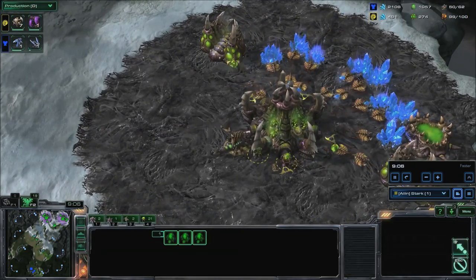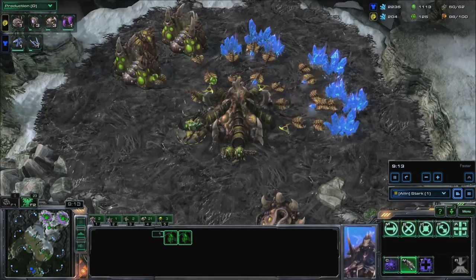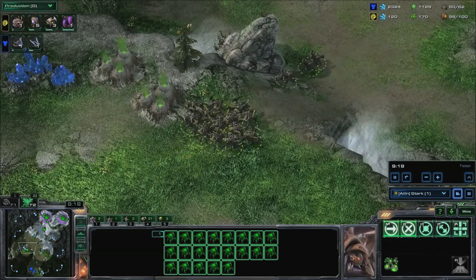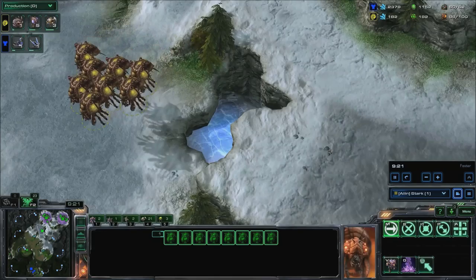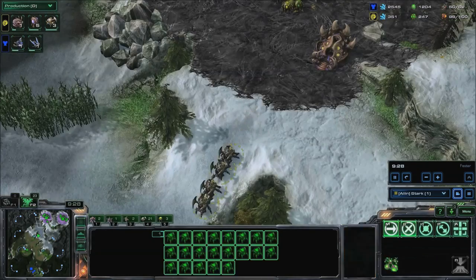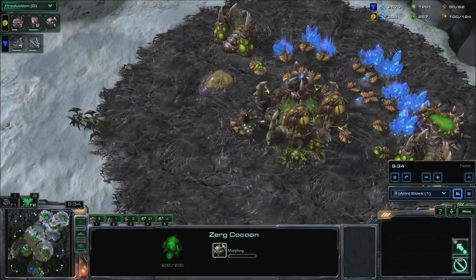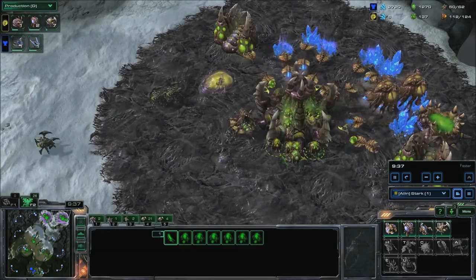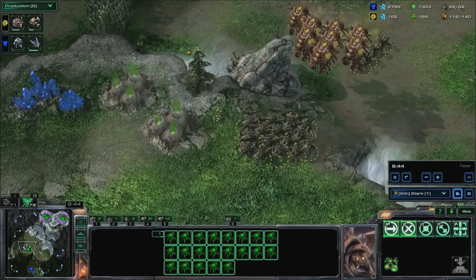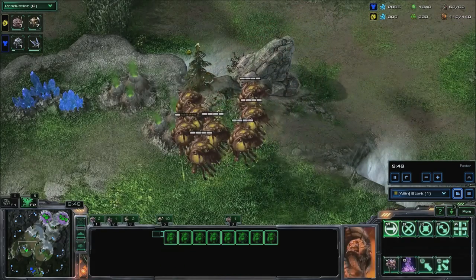Make five Overlords, a Nidus Network, and inject your hatcheries. Once you've started your Nidus Network, rally reinforcement roaches to it instead of to your other roaches. When ventral sacs finishes, pick up your roaches and move to drop. You should be dropping around 20 roaches and should have around 112 supply by this point. Make an Overseer or two for widow mines and remember to split your roaches.